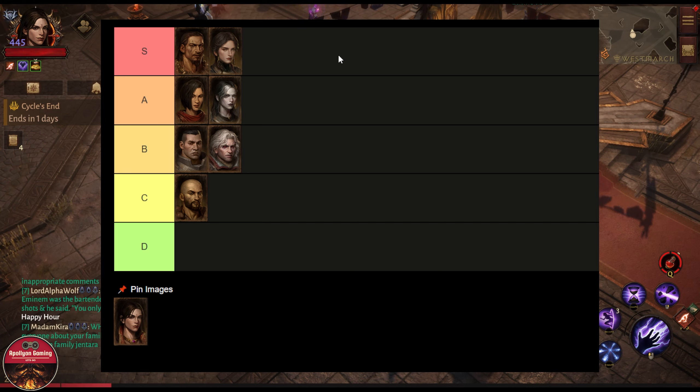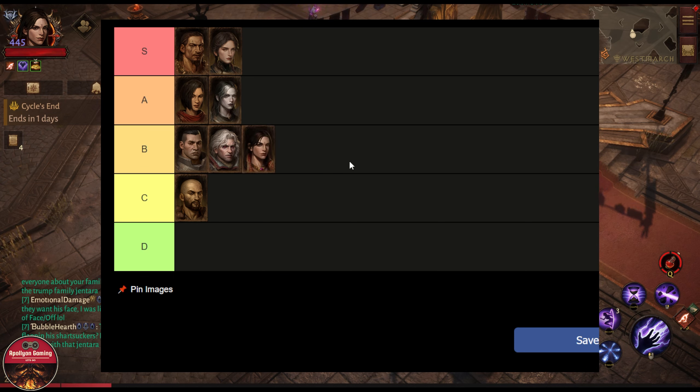The next class is Tempest. Tempest has been on top since it came out — a lot of survivability with shields, CC immunity, and a lot of mobility with dashes. You can now surf and shoot as well. The Wind Walk skill lets you drop and stand on the idol, spam your skills, and people around you die, then you just dash away when the skill ends. The Zephyr summons also stun enemies really fast once you hit them, making it easy to stun-lock opponents. I truly believe these are the only two classes that deserve S tier.